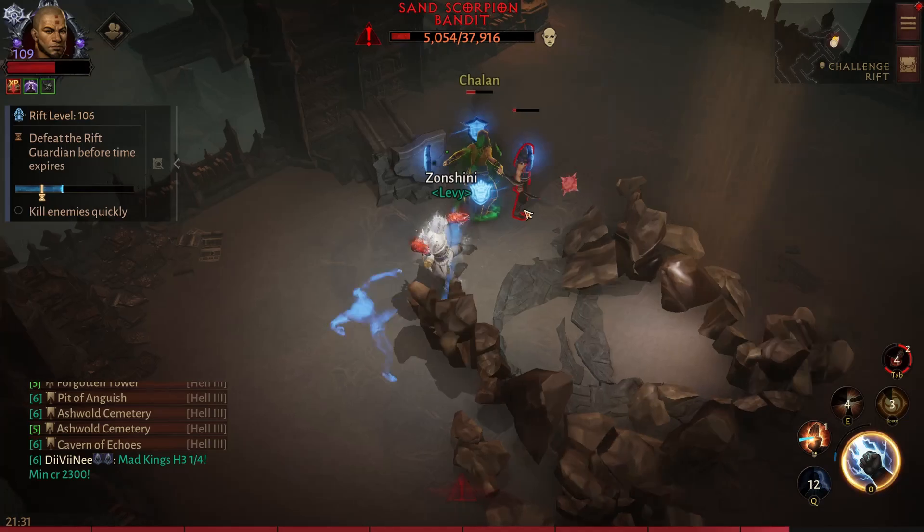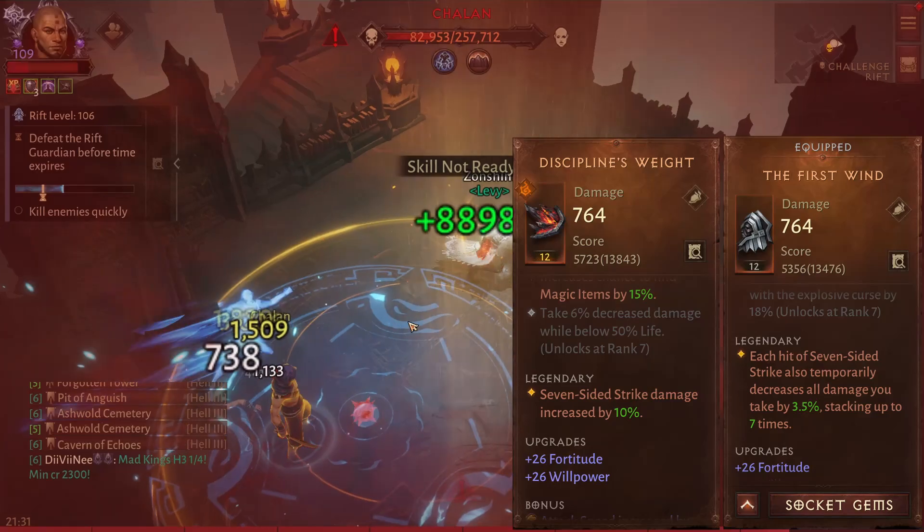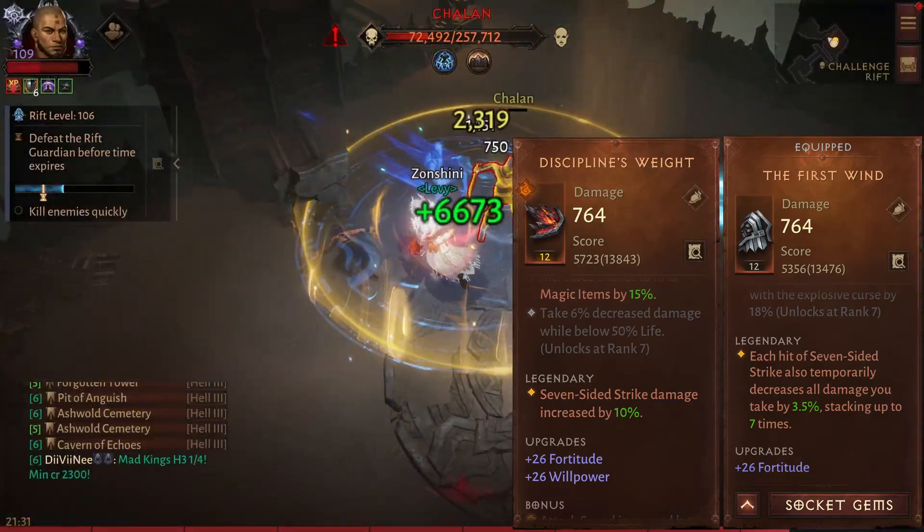We will also use a shoulder legendary with Seven Sided Strike. Here you have two options: either go for damage or damage reduction. I personally went for damage reduction.